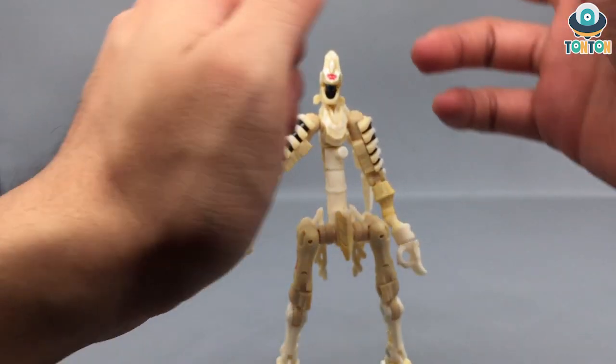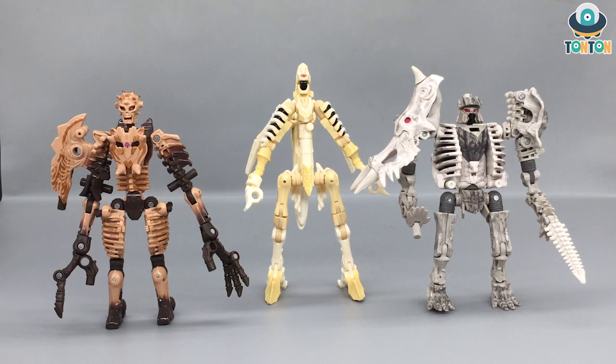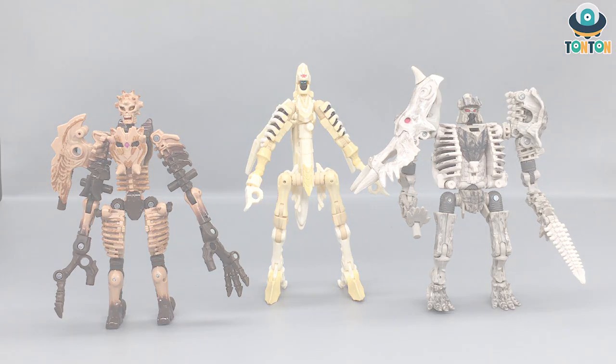For size comparison, here we have Wingfinger next to Paleotrex and Vertebrick. He's on the tall and thin side compared to these two. I like how they stand next to one another — Paleotrex is the medium-sized one, Wingfinger is the thin boy, and Raptor Knight is the thick boy, which is really interesting.